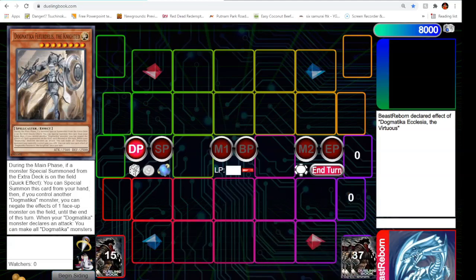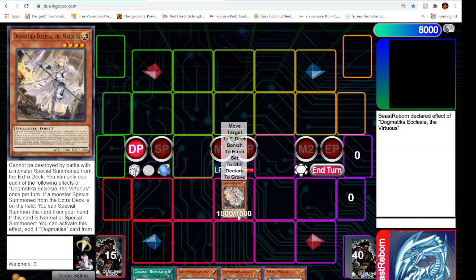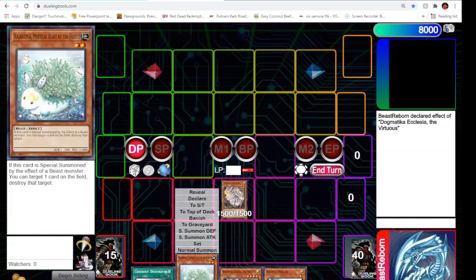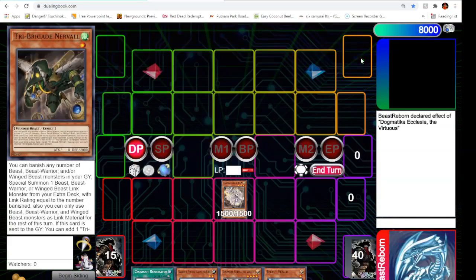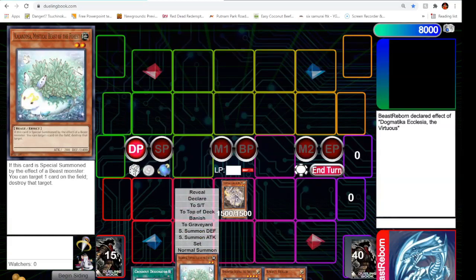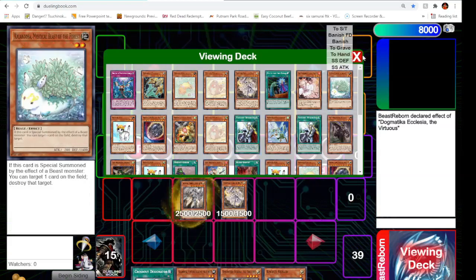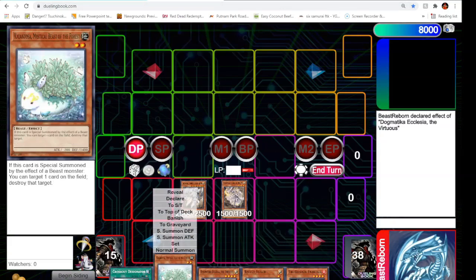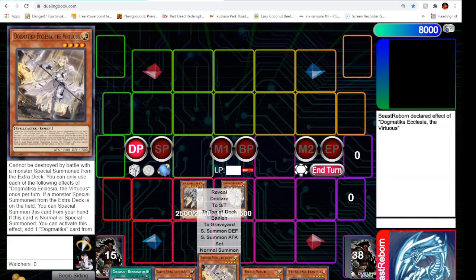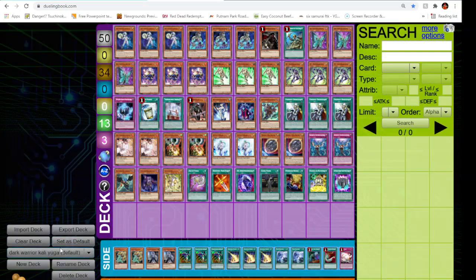One more hand — just the Dogmatica play again. We have Ecclesia, Cross Out to bait out the hand trap if we need to. I always like searching Florida Reeze, so we'd have two monster negates with this hand — not the strongest but still not bad. Florida Reeze goes to hand, which eventually special summons the big boss monster. Next turn draw — a full combo piece right there. You discard Calentosa to get the Ecclesia Keras search, it's number seven, second Clay Ship, search for Dogmatic Punishment. Very good situation.